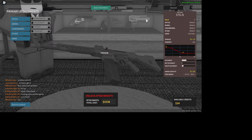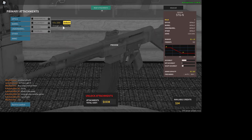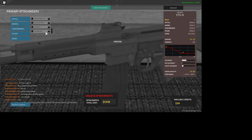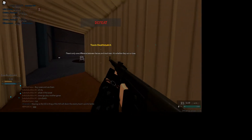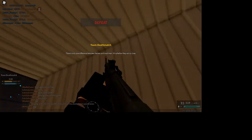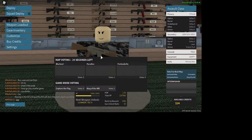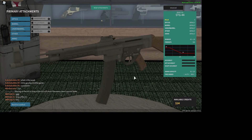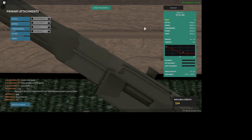The 5.56 makes the magazine look really dumb. It's very ugly. Why is there no bottom to the magazine? You can see into the chamber.